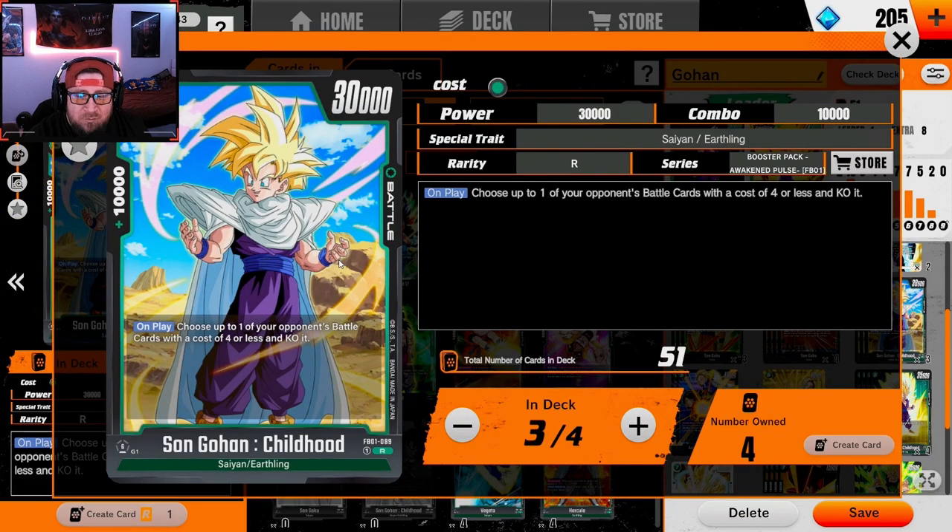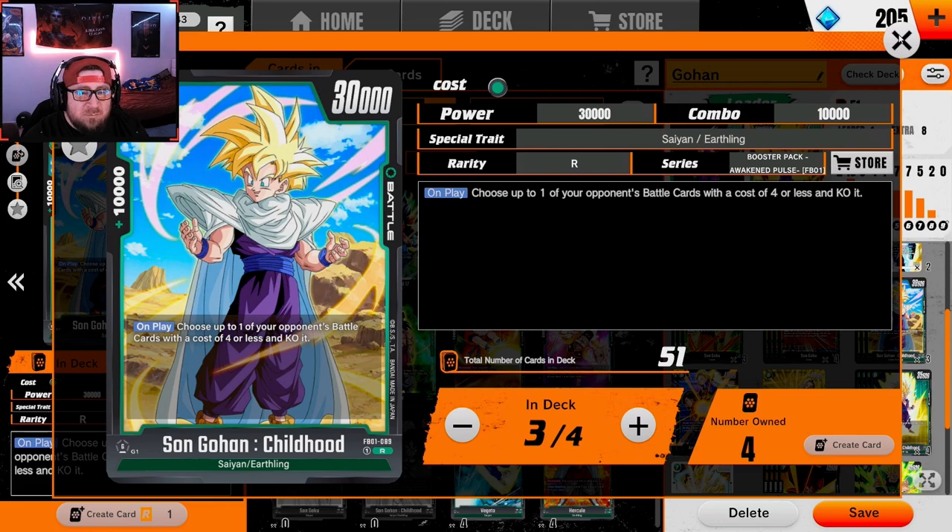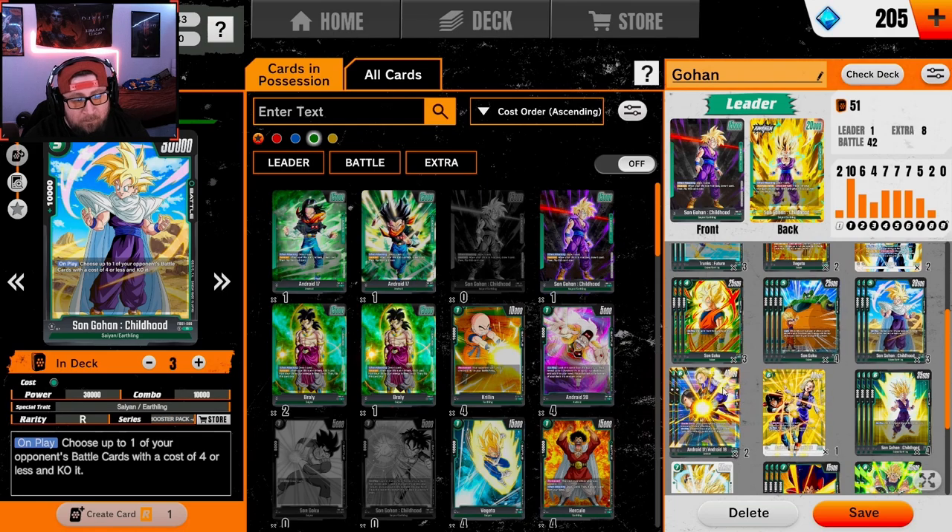We got five-drop Gohan — 30k, 10k combo power, really really good. If we don't draw into one of our six or seven drops or Broly, this card is actually pretty good. Besides five-drop Frieza, Goku, and Vegeta with double strike or even the androids, this Gohan is not only 30k power and stalls out, but we also get rid of something four cost or less that your opponent has. It's really undervalued.